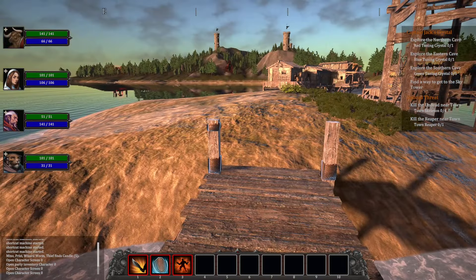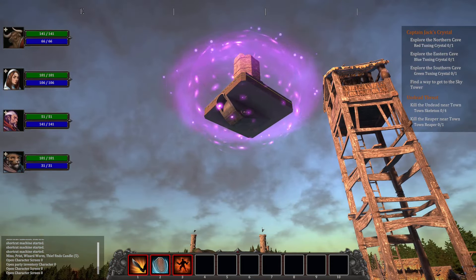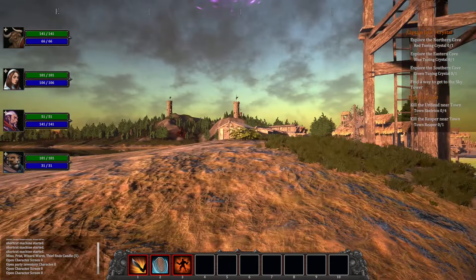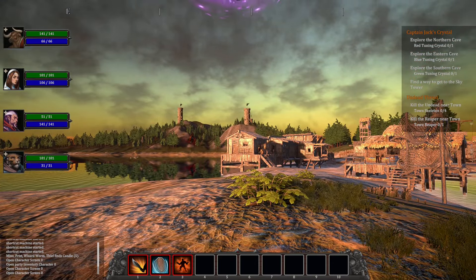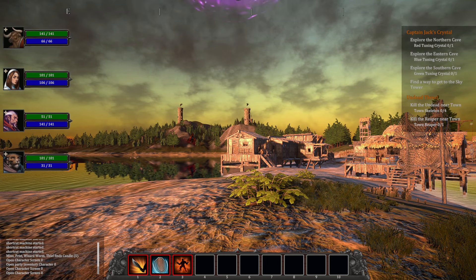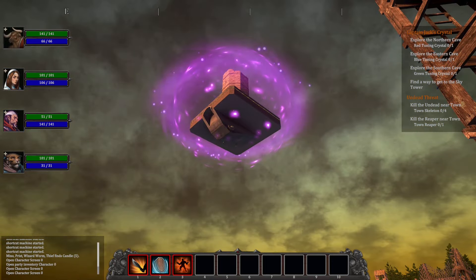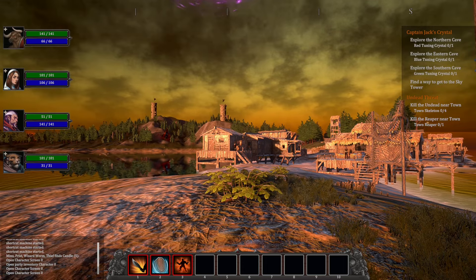A good start nonetheless. There's a tower floating in the air! We've got a few quests: explore the northern, eastern, and southern caves, find a way to get to the sky tower, and cleanse this town from undead. Very noble quests!